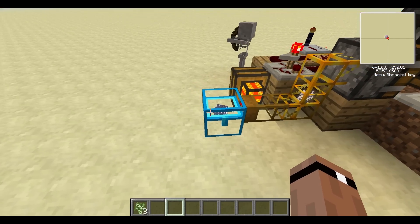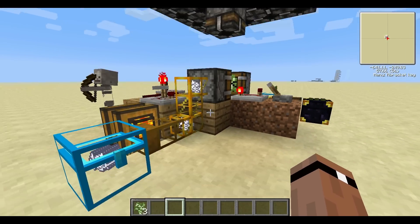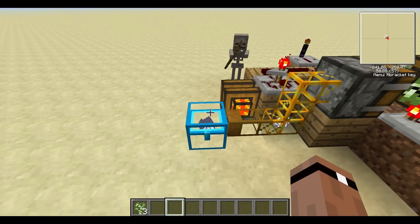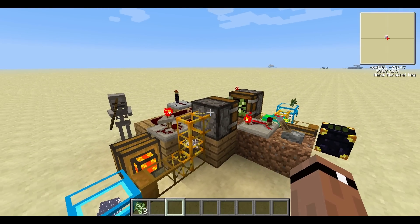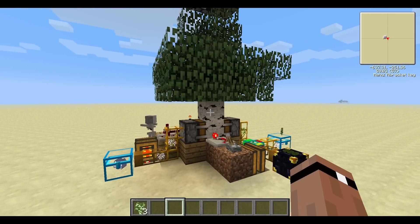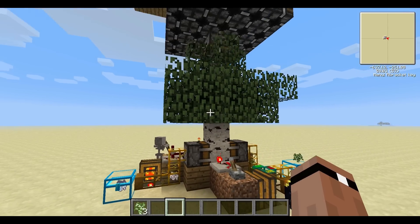On this side, we have a bone meal setup that just feeds into this. Obviously you'd want a skeleton spawner setup to feed into the system, and you'd be good to go. That's really all you need is a source of bone meal and an initial couple of saplings to get it started.